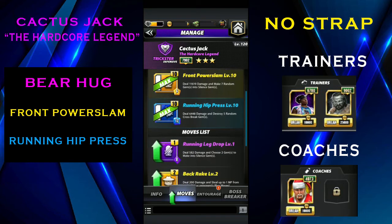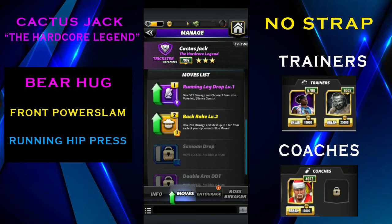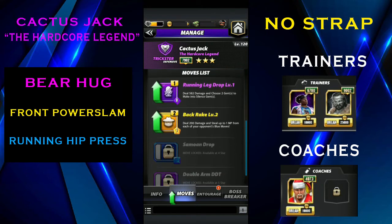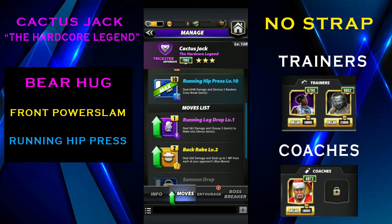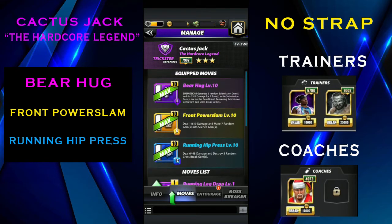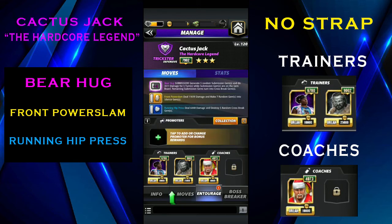The Front Power Slam is kind of a defensive one — if an opponent has a move they can't reload, it's useful for that. Otherwise you can use the Back Breaker instead, which steals some blue MP from your opponent. The Running Leg Drop is another option which lets you choose a move to convert into silence gems, but Front Power Slam is better since it costs 6 MP versus 8 MP. Bear Hug and Running Hip Press are very expensive, so that kind of sucks.